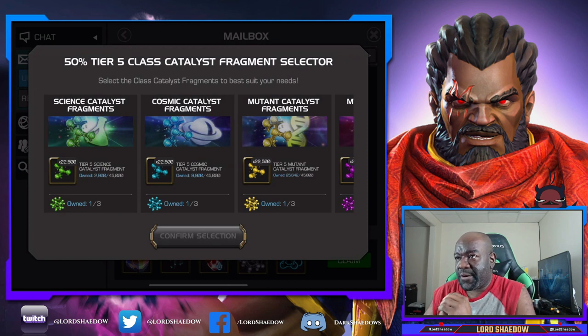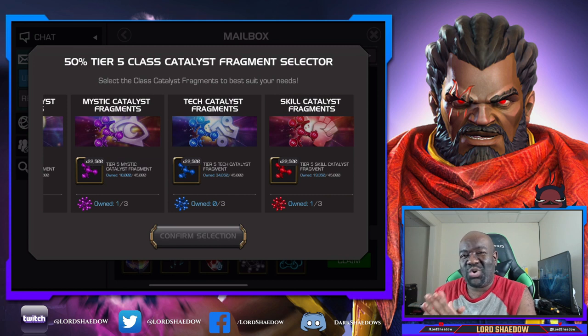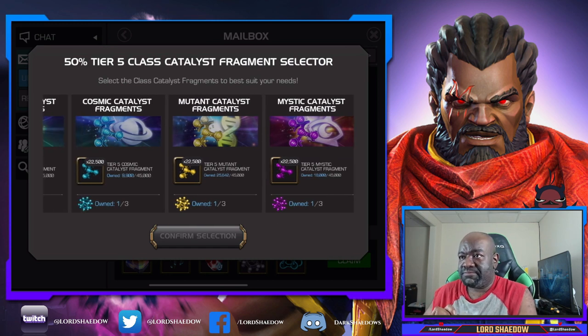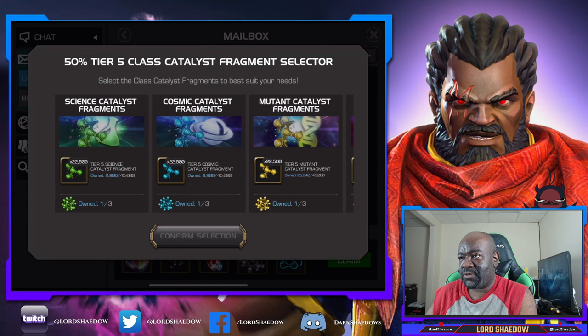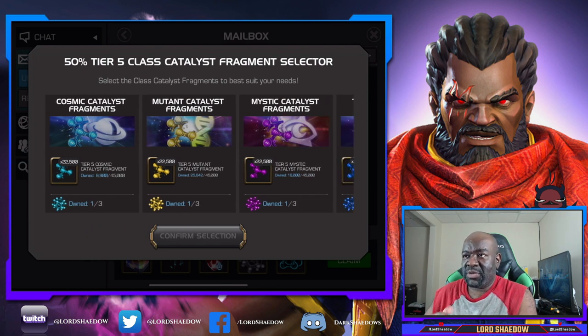We've got this one here — which do I want? I have one of everything except tech, but tech is so close that 50 seems like a waste to use on tech. Mystic — I mean, mutant is probably the best play. Cosmic — if I get Hercules, I'm going to want that cosmic. I don't think I have too many other cosmics I want to take up to rank three. As far as science goes, I have like one more that I want to take up, so I'm gonna do the safe play.